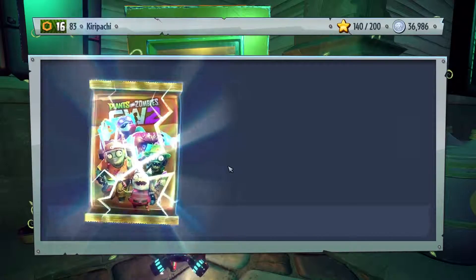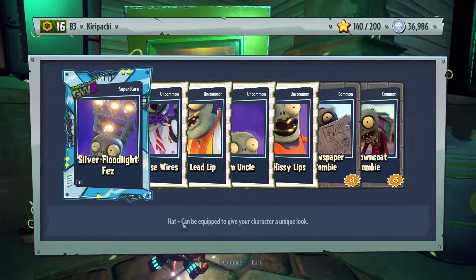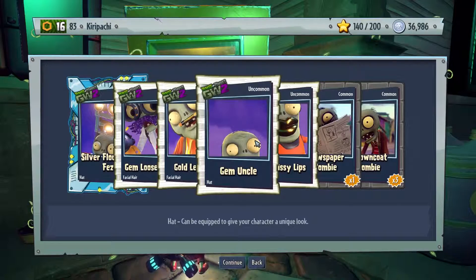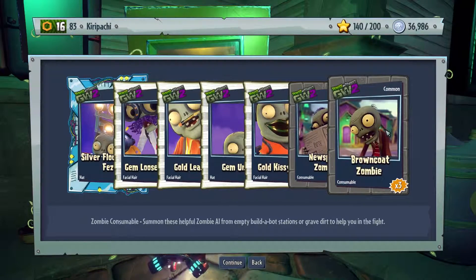Let's give this another go. Come on, give me a legendary! Nope. Silver floodlight fast, gem loose wires, gold lead lip, gem uncle, gold kissy lips, newspaper zombie, and a brown coat zombie.